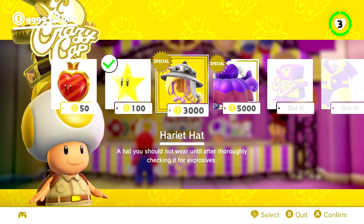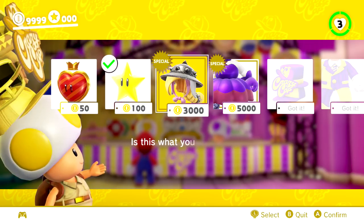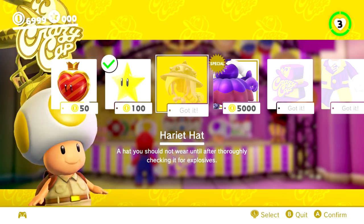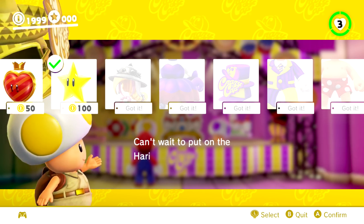I mean, there is the big lady with the chain chomp. Anyways, we have the Harriet hat — a hat you should not wear until after thoroughly checking it for explosives. And then also the Harriet suit, an hourly lovely gown. The interior structure has rotted away and is holding on by a thread. Hopefully she goes clothes shopping soon. Let's go ahead and try this on — it'll probably be as interesting as Mario in the wedding dress or something like that, but it's gonna be looking beautiful.